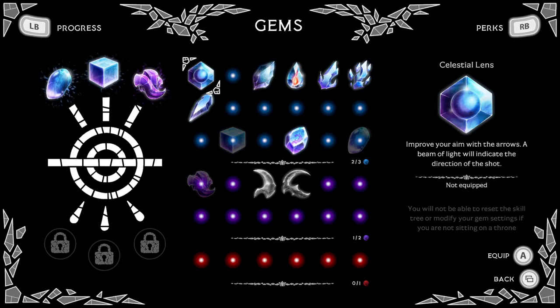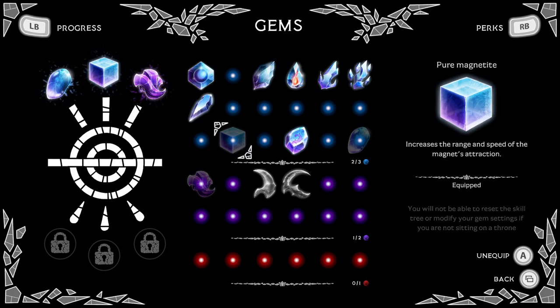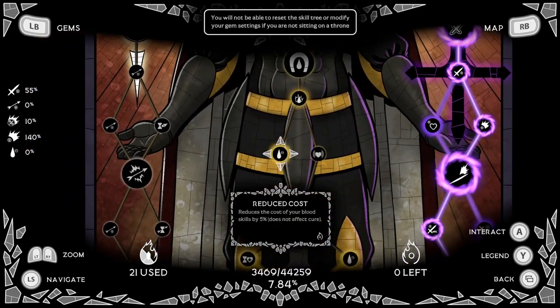Next are gems — specifically early gems to help you along the way. One of the most important gems is Pure Magnetite. You upgrade gems in your armor while sitting on a throne. It makes the game less painful in terms of collecting money and blood, attracting them from even further away. It also scales up with the Magnet node in the skill tree.